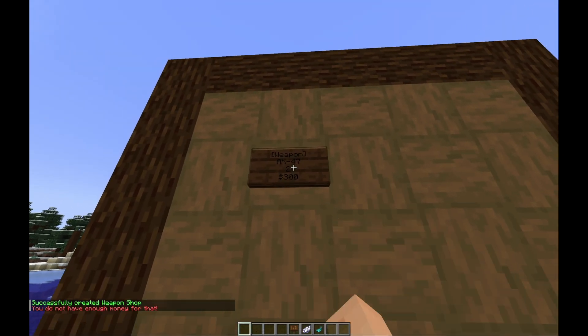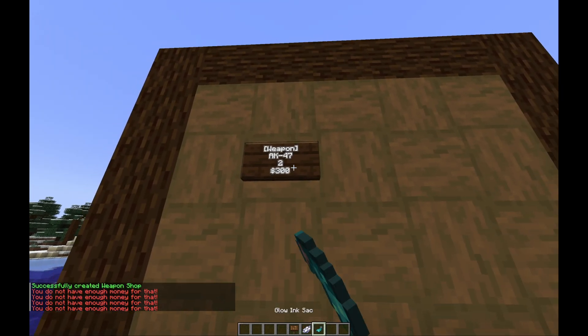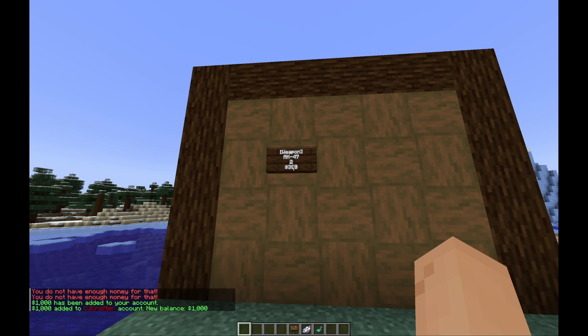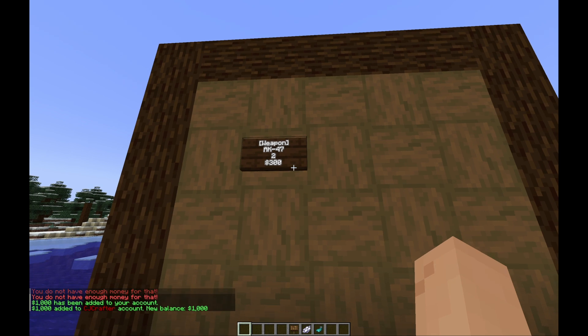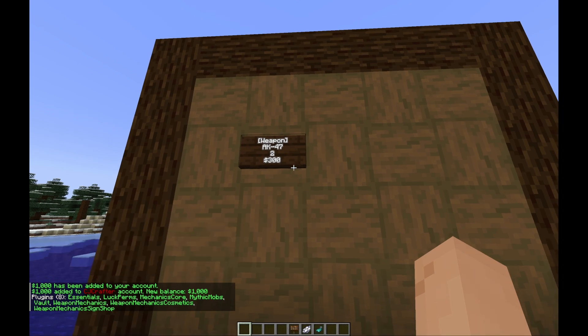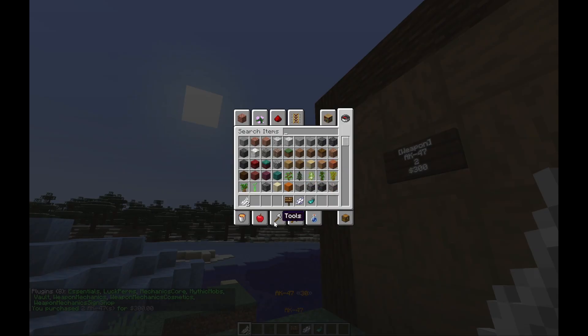Now we have a sign shop. When we click on it, we notice we do not have enough money. So let's put on some nice colors and give ourselves some money — give CJ Crafter a thousand. By the way, I'm using Vault and Essentials. I highly recommend Essentials, but a different economy plugin should work just fine. Now when we click the sign, we get two AK-47s.